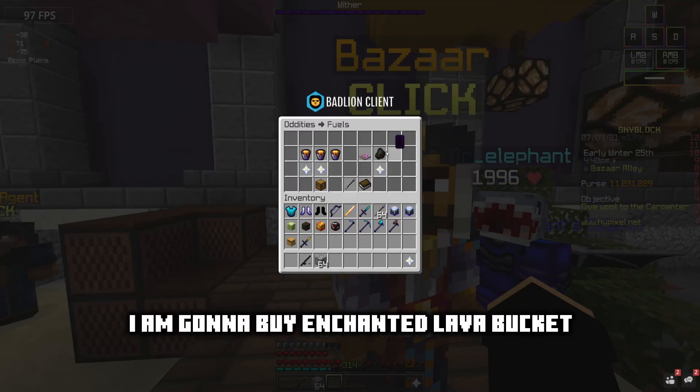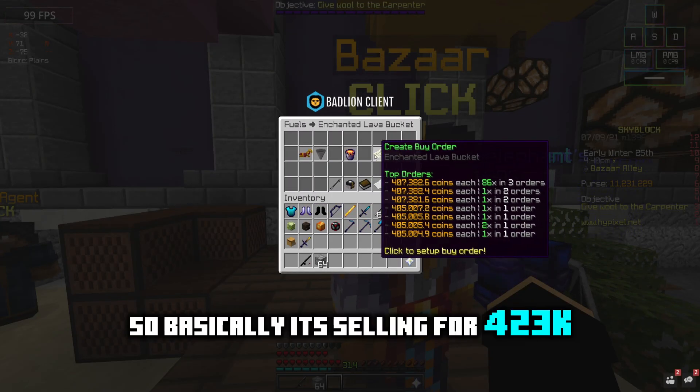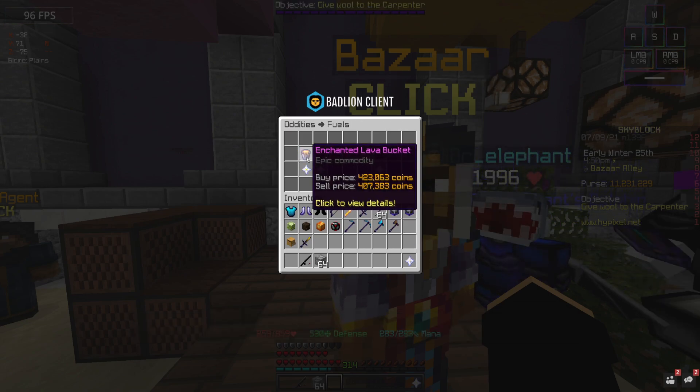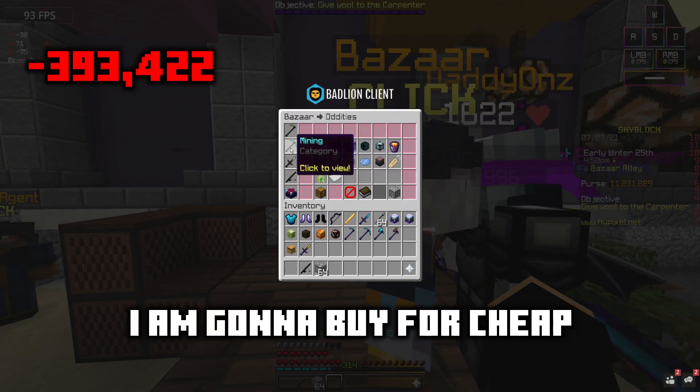I'm gonna buy and craft a level bucket at a super low price. You can see it's selling for 423,000 — if you're buying instantly it's 423k.